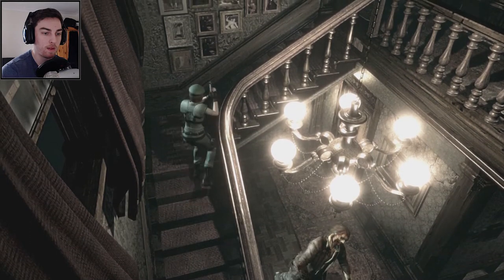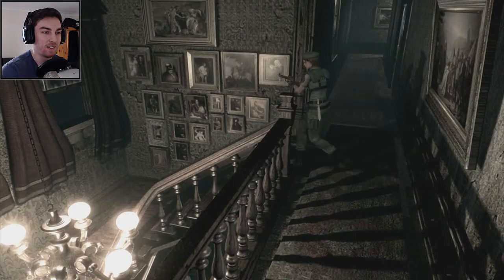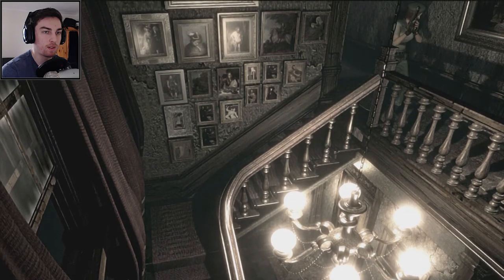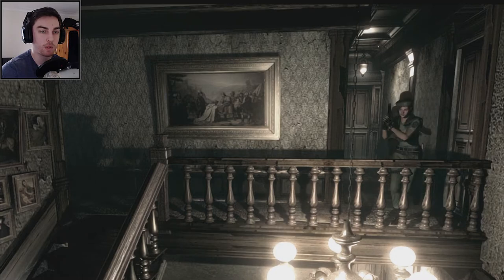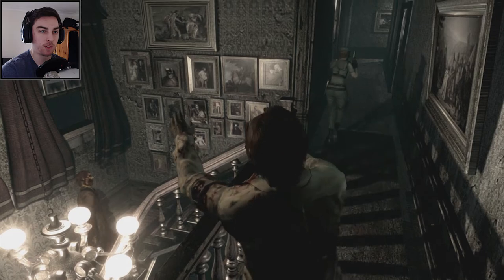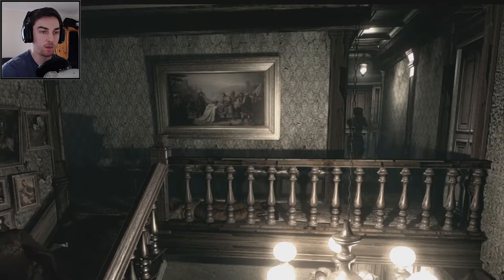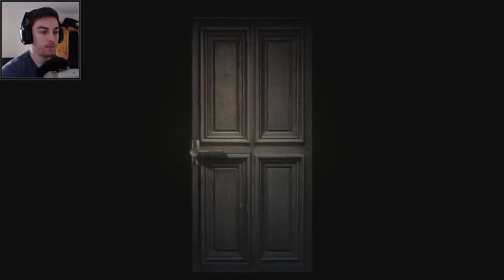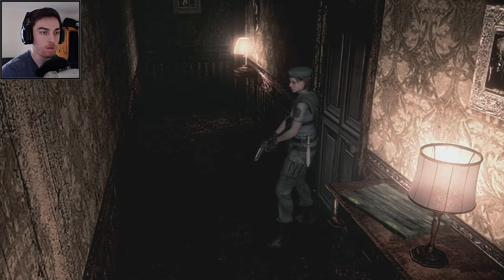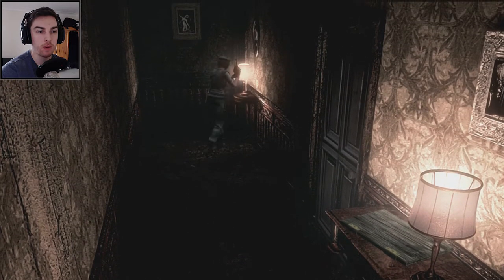Let's go downstairs — there's a zombie downstairs as well. There's no knob on this door, you can't go through. Okay there are two zombies coming at us now — let's just shoot this one, drop him, get past them. I want to check this door — we've unlocked it. This is the door that was locked from the other side, so we went through that one.